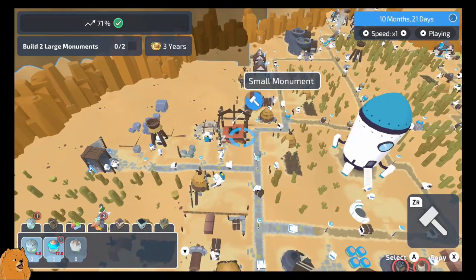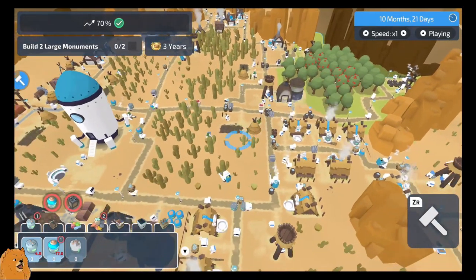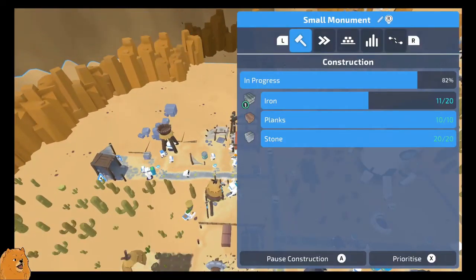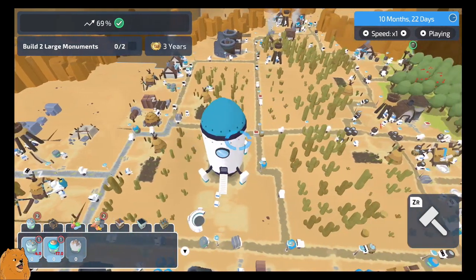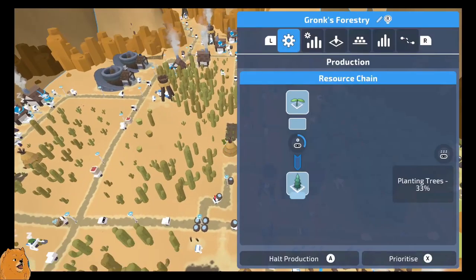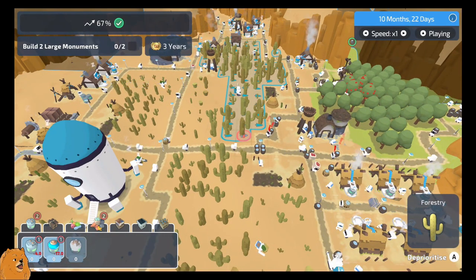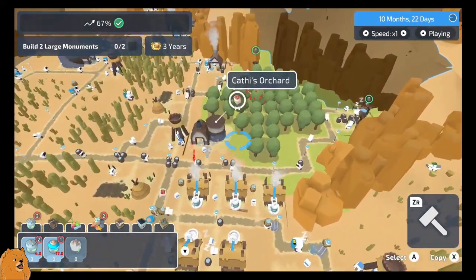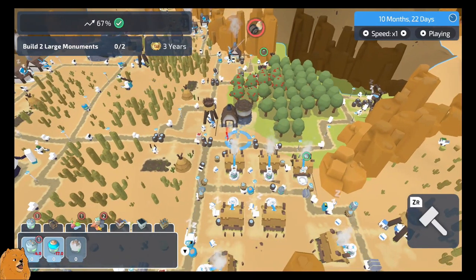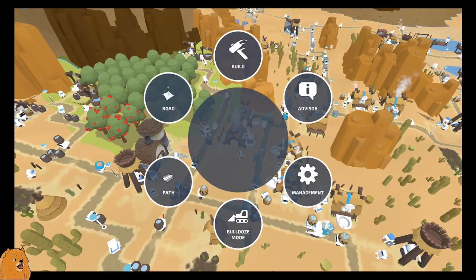I kind of wish I didn't put that there now. We could do with it in here somewhere to improve the production of apples. Can I cancel that? What happens if I destroy that - do I lose the resources? Probably. Right, we need to change this. How can we fit it in? Part of me is actually tempted to just get rid of one of these houses.